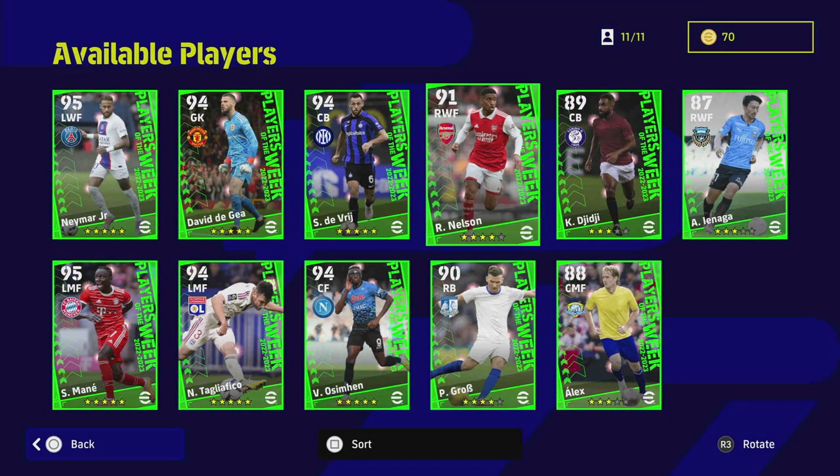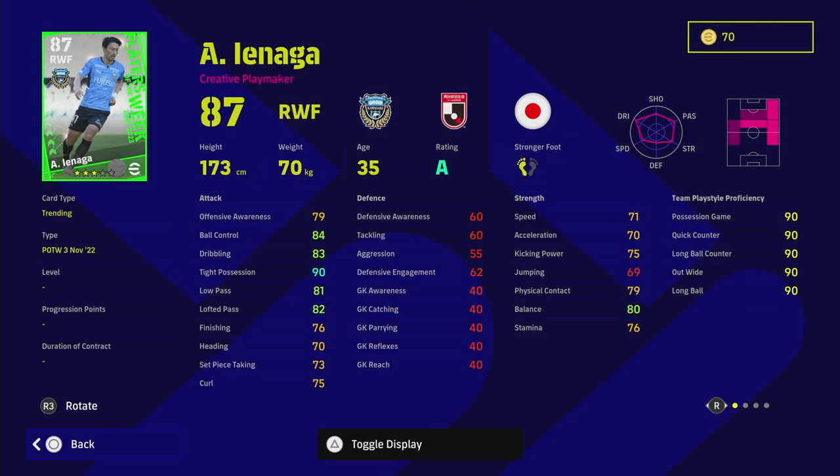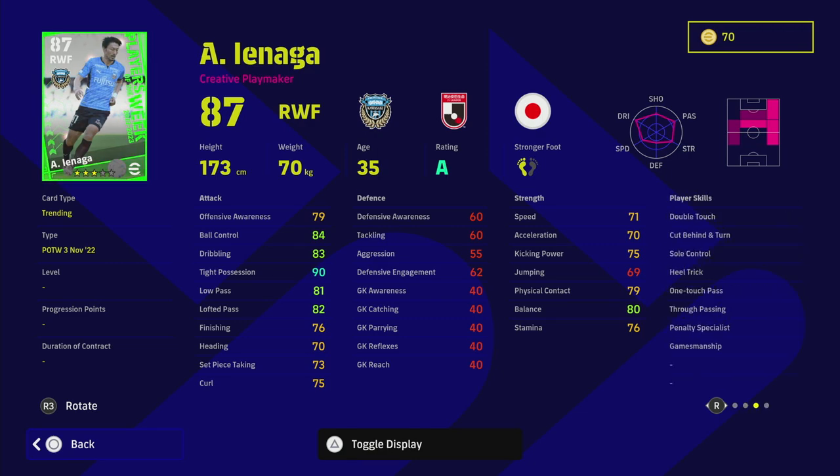This 87-rated right winger plays in the J-League. I don't watch much J-League but this guy has very low speed and acceleration for a right winger. He's listed as a creative midfielder, so you might consider him as an attacking midfielder, but his low passing and speed are too poor for that role. His speed and acceleration are way too poor for a wing player the way the game is currently.